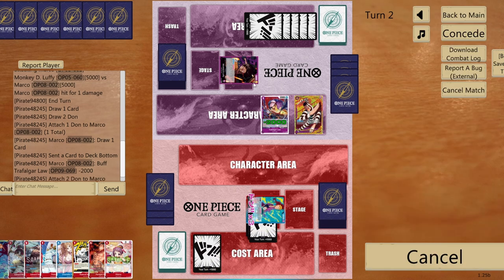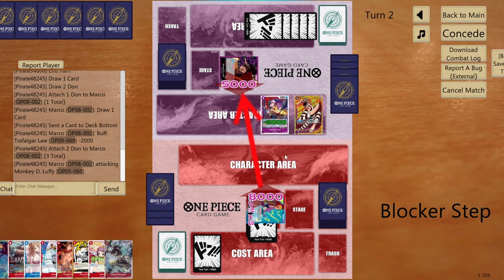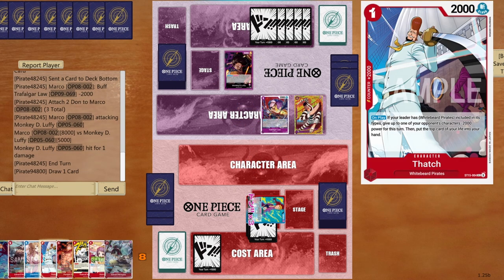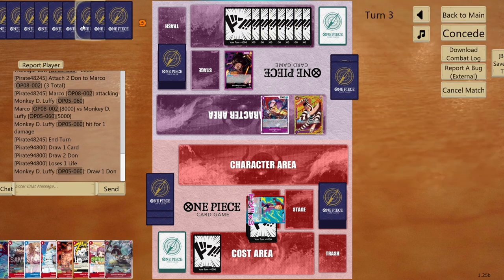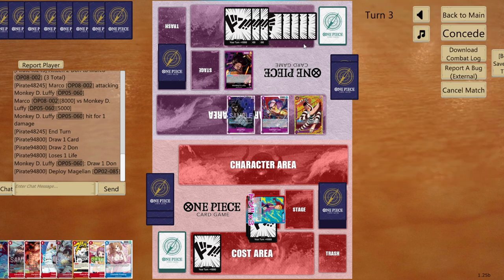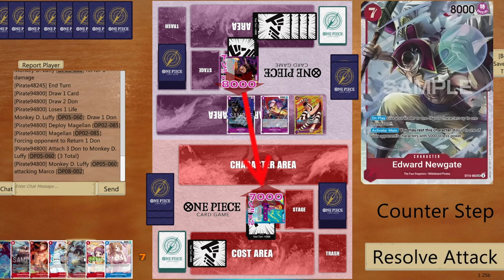Go eight to life. I feel I won't play Gravity Blade since 7-cost Newgate will pop many characters anyway. Leave one DON!! open for Radical Beam. Opponent has eight cards in hand — if they don't play anything I'll go for Pudding next. Magellan comes out — opponent returns one DON!! and swings big to life eight. Radical Beam plus 2000 counter back.